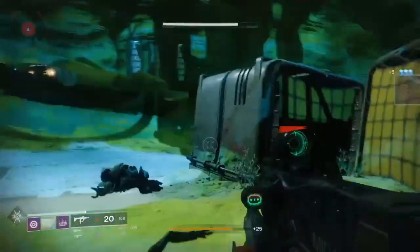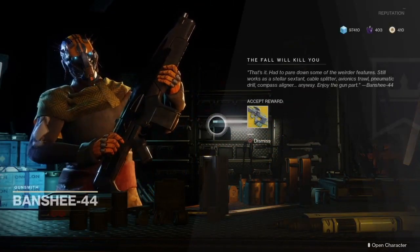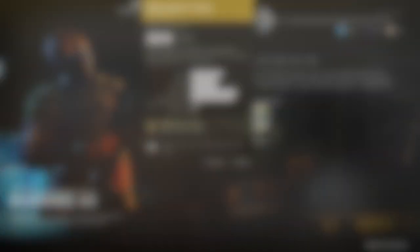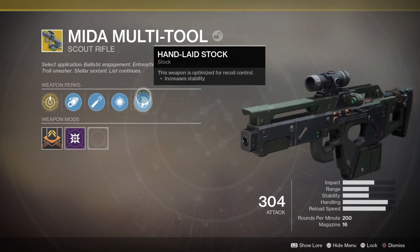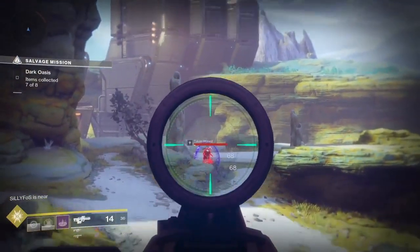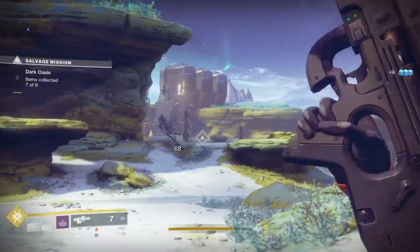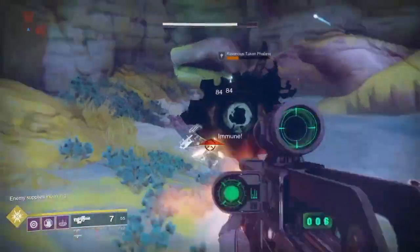After you get all 50 airborne kills, return back to Banshee-44 to be rewarded with the awesome exotic scout rifle, the Mida Multi-Tool. The Mida Multi-Tool is super easy to handle and is used professionally by many guardians in the Trials of the Nine. With its great range and steady shot, it's no wonder why this rifle is one of the most sought after scout rifles in Destiny 2.